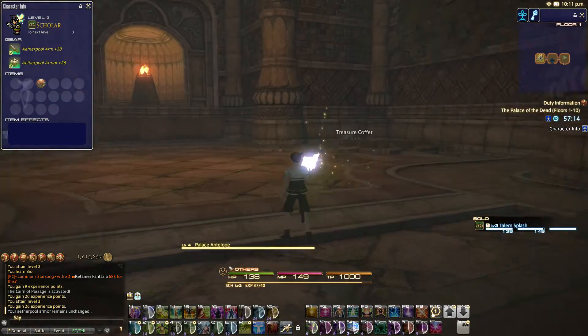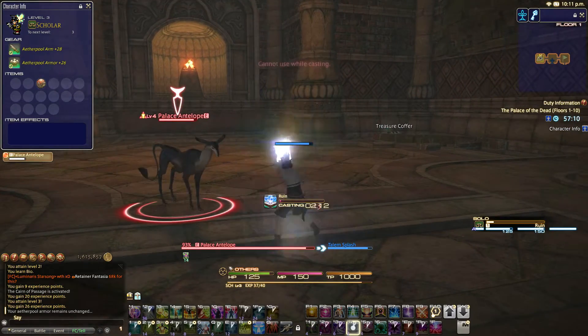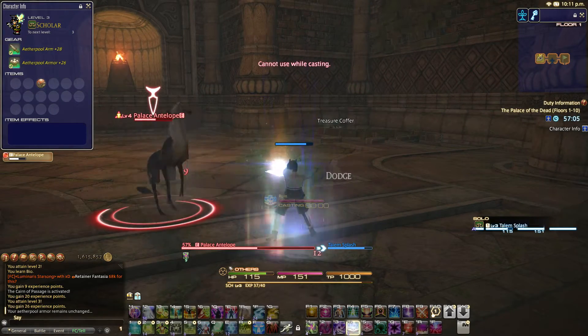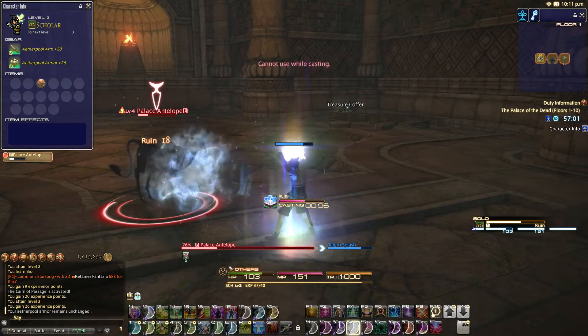Alright, we have a palace antelope here. This actually should get me to level 4. I love the music here — it's so Kingdom Hearts-y. It actually kind of reminds me of the Final Fantasy XV Platinum demo. It sort of screams that — just that dream sequence that Noctis has.